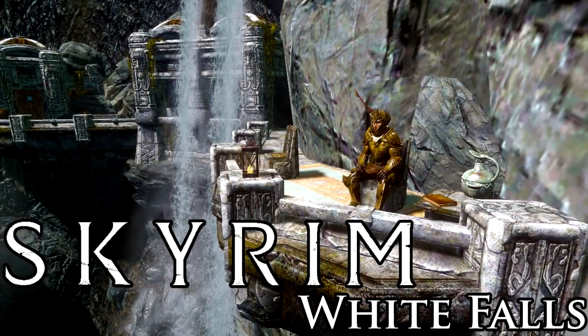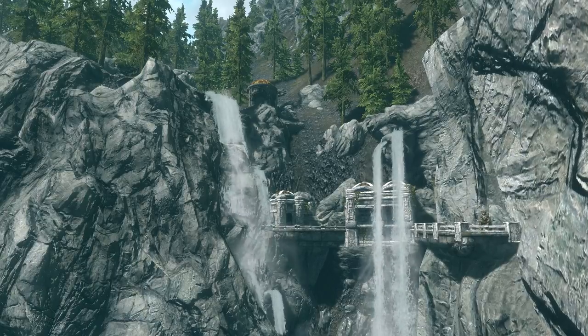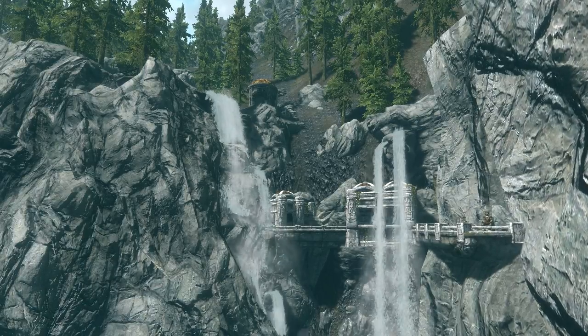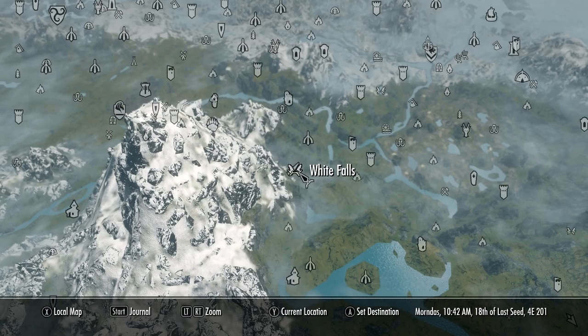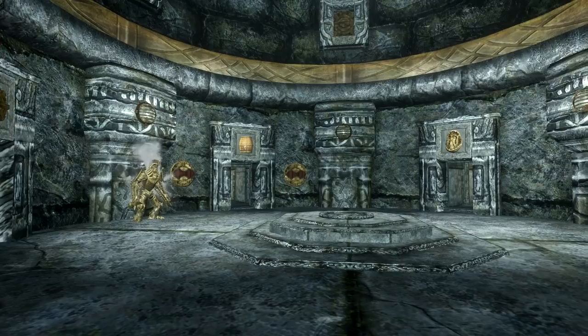Hello and welcome to Borough Jewel. Today we have a very interesting player home named White Falls. White Falls is a home designed around a massive multi-level waterfall on the east side of the Throat of the World, to the north of Iversted. It's a home crafted by the Dwemer that can be yours after defeating a dwarven centurion inside.